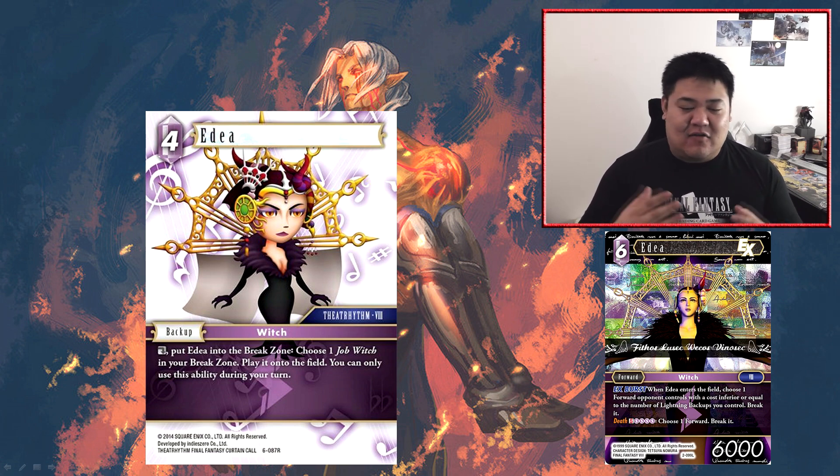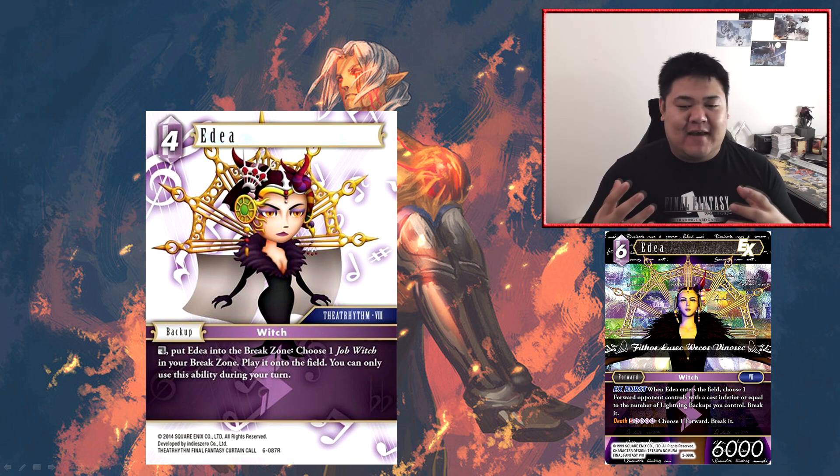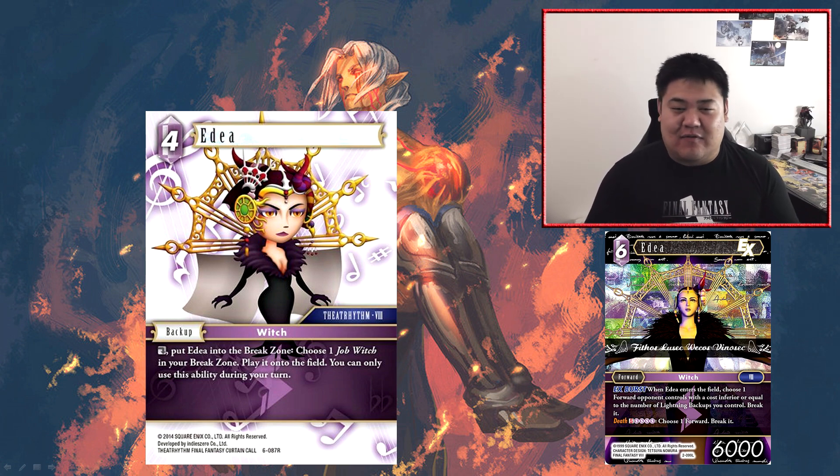The annoying thing is it's not a backup you can put down early-to-mid game — if you have this Edea down, you're locking yourself out of playing any of those legendary Edeas. This is pretty much a backup you only want to play after you've exhausted at least two of your Edeas. That said, lightning already has a way to recur forwards from the break zone via Zemus, and also Sage and Sawyer. Edea doesn't really fulfill a need that lightning doesn't already have solid ways of dealing with.